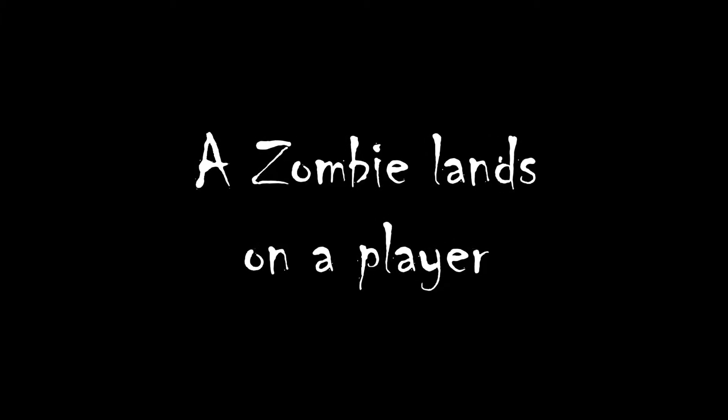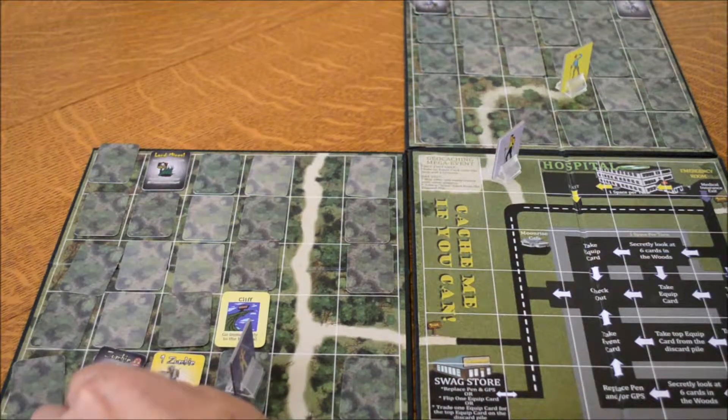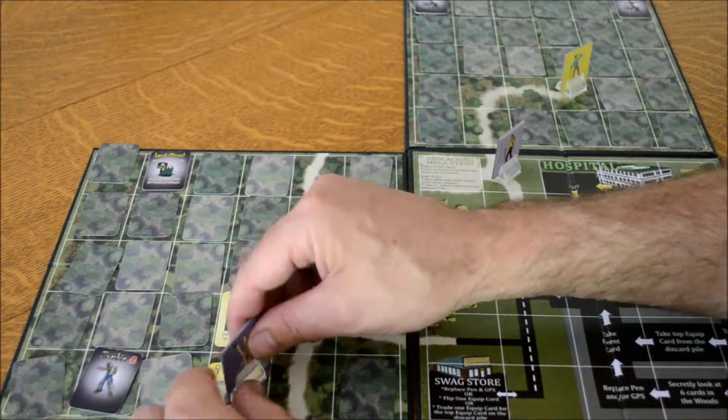Here's what happens in the case of a player being next to a zombie. During zombie movement, the zombie lands on the player — it doesn't matter what weapons or equipment they have — they become a zombie. We flip the player card upside down to let you know they're a zombie.